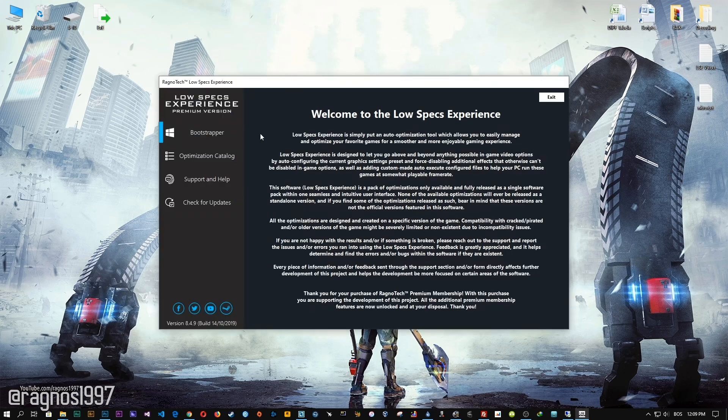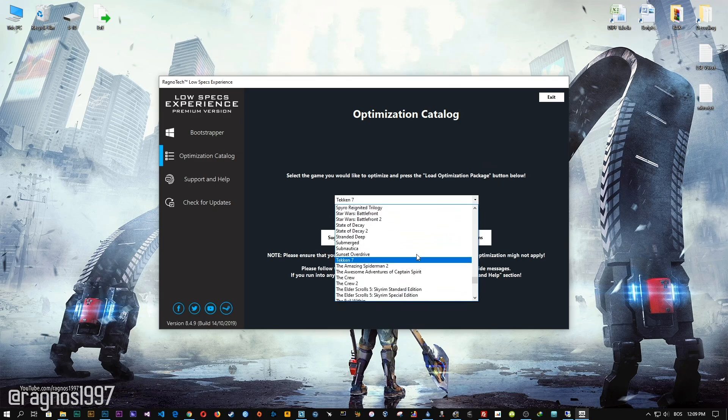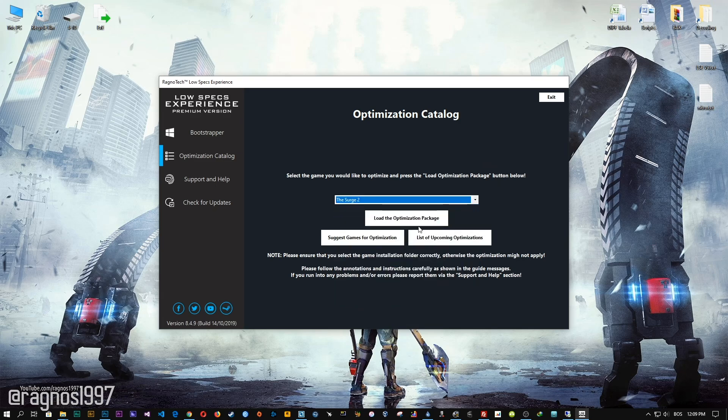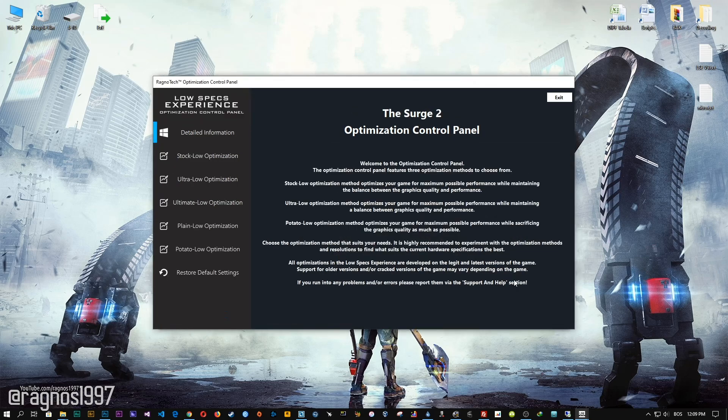Now start it and head over to the optimization catalog section. From this drop-down menu, select The Surge 2 and then press 'Load the Optimization Package.' Now select the destination folder where your game has been installed and then press OK, and the optimization control panel will load.